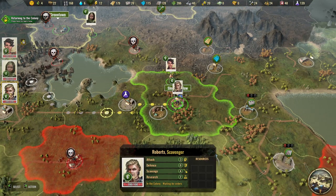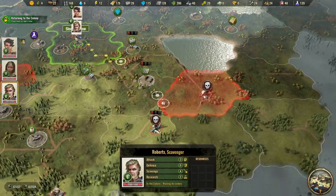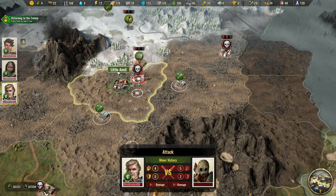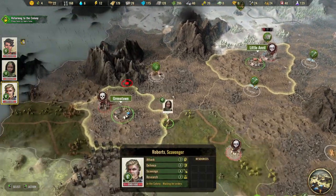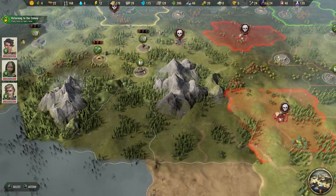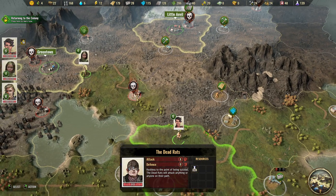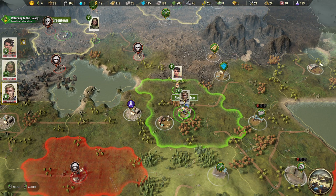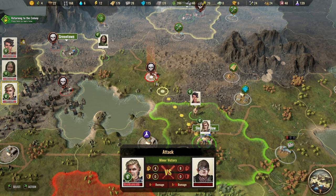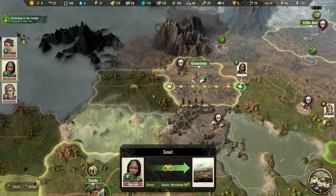Roberts is ready again. I wonder if there's anything with research points nearby. We could attack a camp - should we risk it? It's always a victory no matter how many skulls there are, which is a bit strange. Looking at the map, Trinity is trading with us. The closest location has lots of research points - let's send Roberts there. That should be a minor victory.